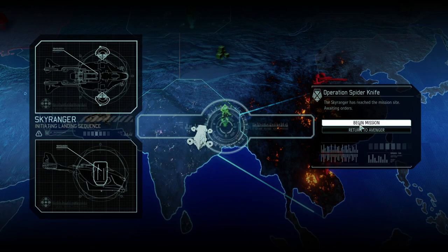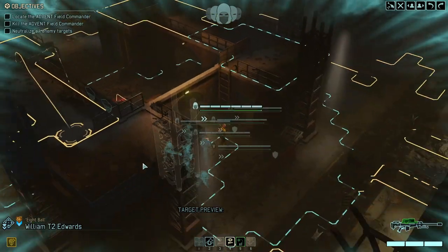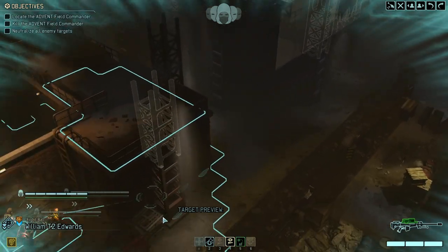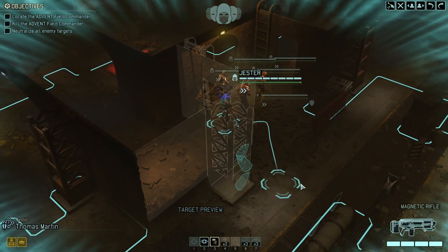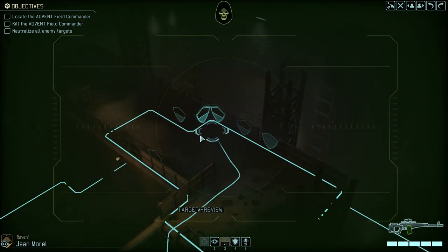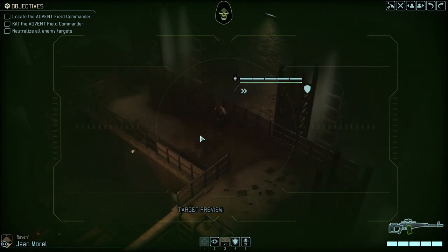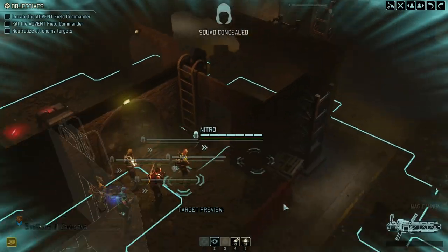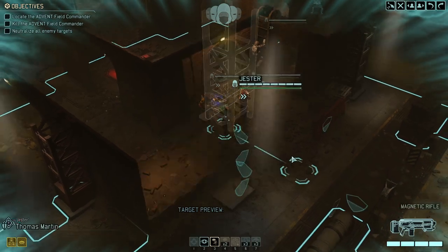Let's get into the mission. We've landed — it's a sewer system once again, which means lack of high ground and very complicated vision distance. Let's get Raven the reaper out to start spotting everyone out. So far so good; couldn't find anything. In the meantime let's establish a firm foothold.